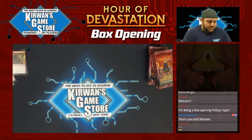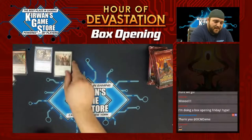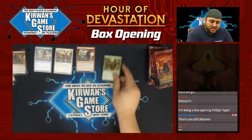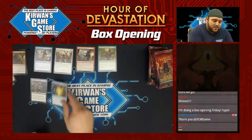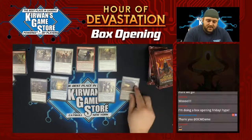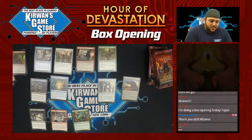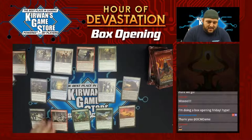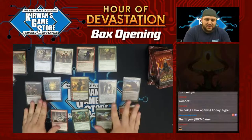I like this card — I'll show that guy last. Aven Reed Stalker, Mummy Paramount, Frontline Devastator, Bitterbow Sharpshooter, Marauding Bone Slasher, Strategic Planning, Wall of Pharaohs, Desert of the Glorified, Scrounger of Souls, Defiant Kendra, Sifter Worm, Tenacious Hunter, Dunes of the Dead, and our first planeswalker — Samot the Tested.